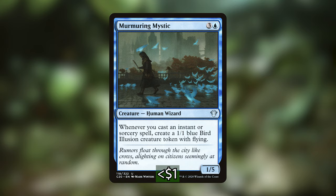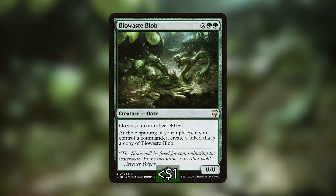One of my favorite cards I've added to this deck is BioWaste Blob. For 2 and 2 green, you get a 0-0 creature ooze. It says oozes you control get plus 1 plus 1, and at the beginning of your upkeep, if you control a commander, create a token that's a copy of BioWaste Blob — but we're going to make two. If this sticks around for one round, on our next turn with our commander out, we'll get 2 copies of BioWaste Blob, which means all of our oozes will be getting plus 1 plus 1 three times, making three 3-3s. If those stick around for another round, you're going to have nine 9-9s. This card can get out of hand super quick — it's a silly card with a really funny name, but I'd be really excited to play it.